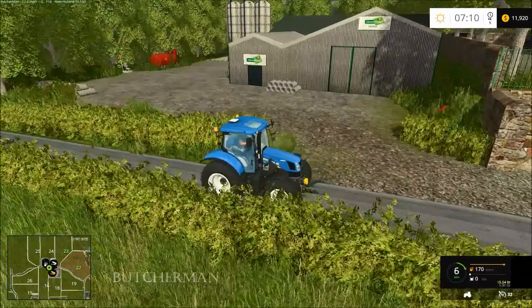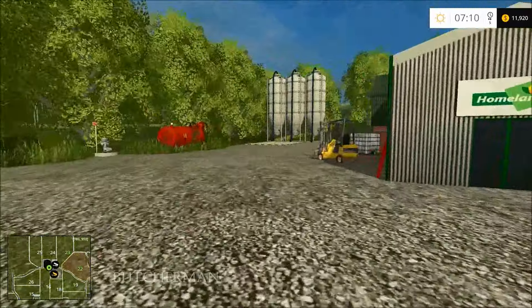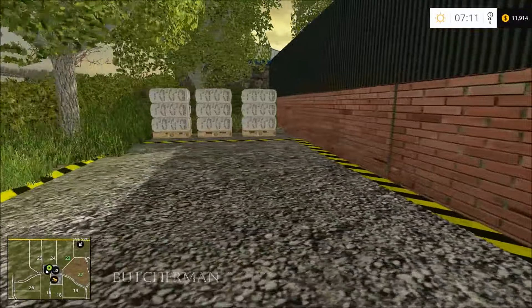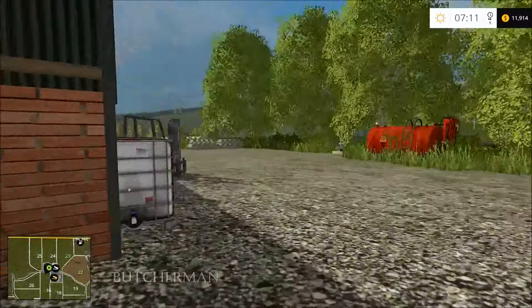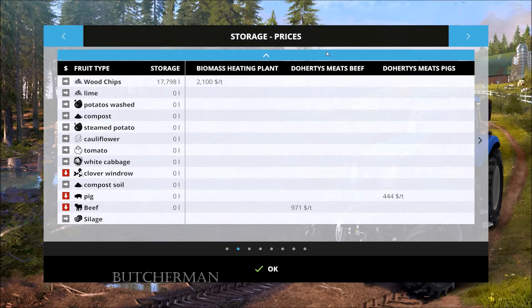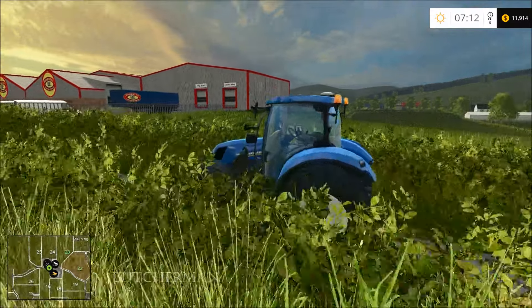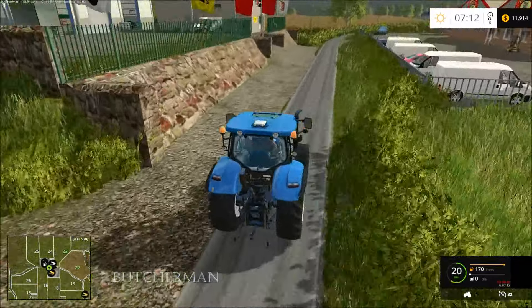That's a fuel spot, it's got water. That's a grain sale point. I'll show you this right quick because it's not on the mini-map — if you come all the way down here at the end, there's your wool pallets, just so you know. Sell straw right there obviously, you sell grain right there. That's probably the store. It's gotta be homeland because that's the only place you can sell grain — so that right there is homeland. You basically only have one sale point for each thing.